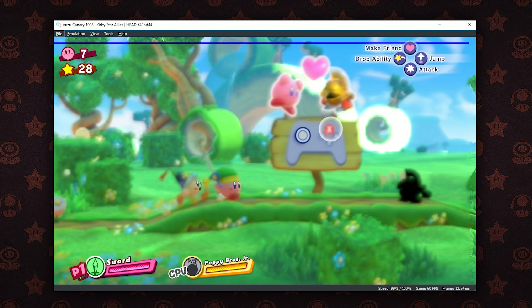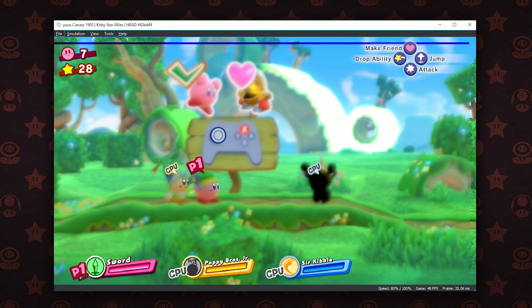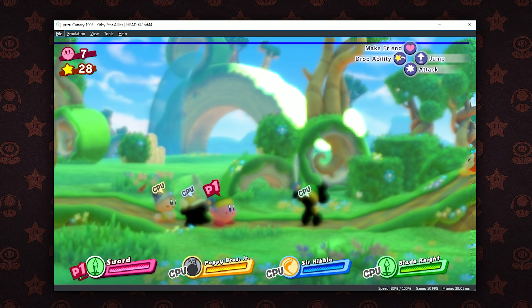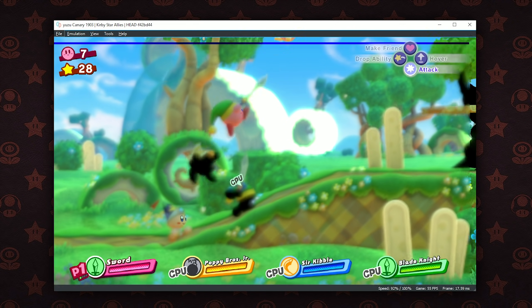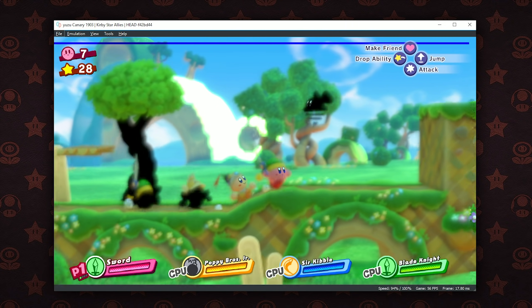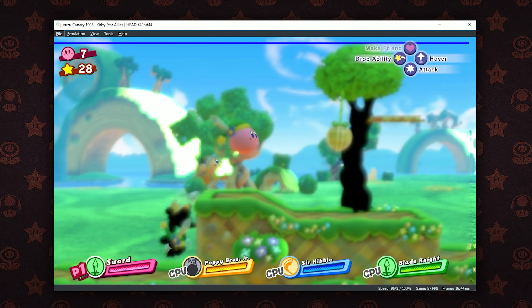Kirby Star Allies does have a weird graphical bug where you can see along the top and right hand side border of the screen — the graphics are not blurred there, but for the most part within the gaming window the graphics are really quite blurry. There's also a second graphical bug where some of the secondary characters have weird blacked out graphics. Hopefully both of these bugs will be fixed sooner rather than later, because when paired with the performance boost we've seen, Kirby Star Allies is going to be very playable both from a performance and visual standpoint.